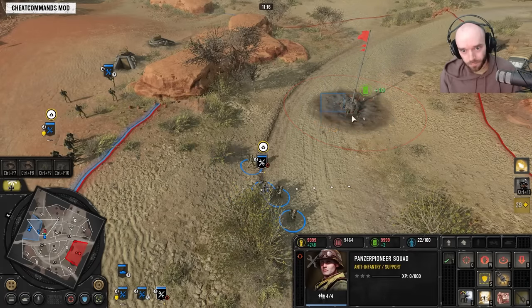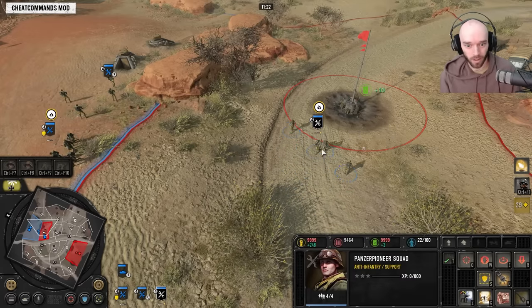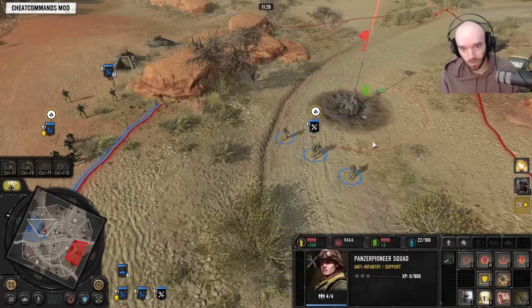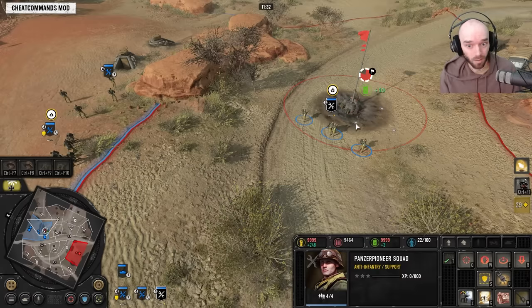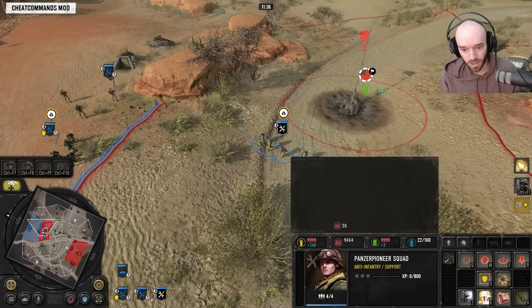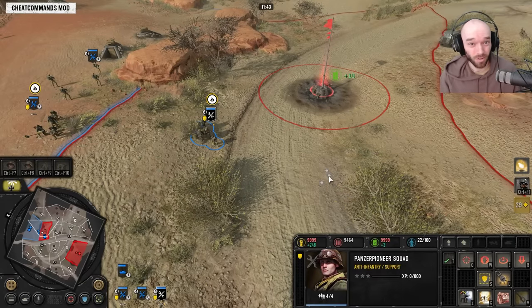You can also defuse with a flamethrower using attack ground — it might take a couple of bursts but that's another option. Honestly it's probably easier just to run in and run out. You've got options — many ways to defuse this, including maybe barraging it with a mortar. Overall though, after these changes, for 55 munitions these booby traps don't really make a lot of sense to use anymore — I think this is a bit of an over-nerf.